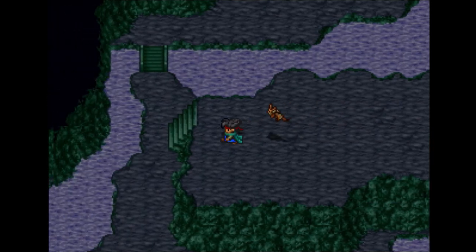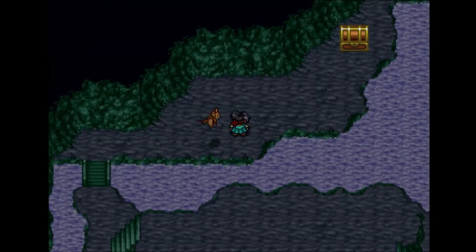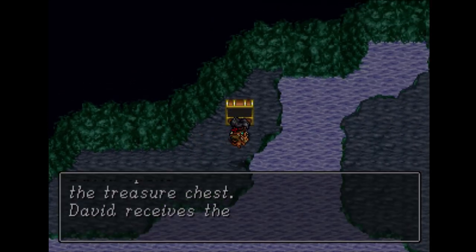Same enemies we fought in, like, that tree dungeon. It's pretty ridiculous. Edward's going first because he's the fastest, and he's one-shotting them with his physical attacks.